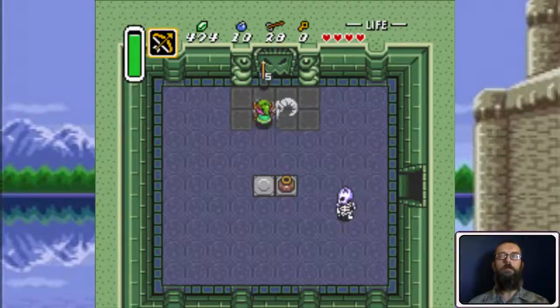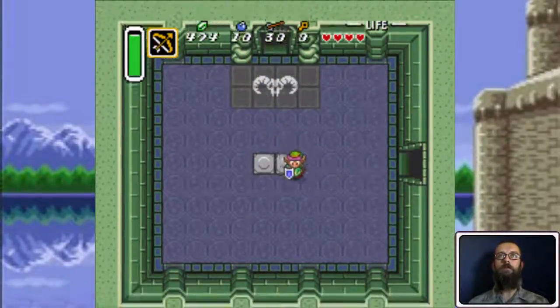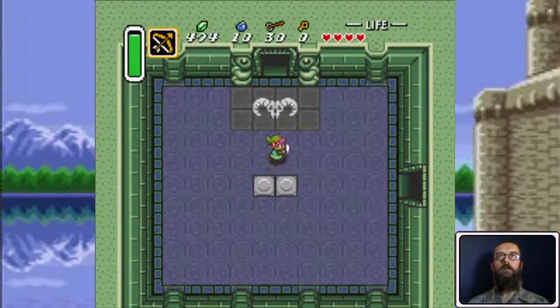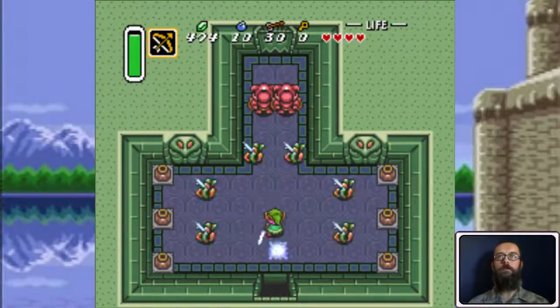It takes two shots, but fortunately they usually drop quite a bit of arrows, so you can replenish fairly easily. Tiles on the ground here with faces usually means that through the door — in the next room or the room after — is gonna be the boss.